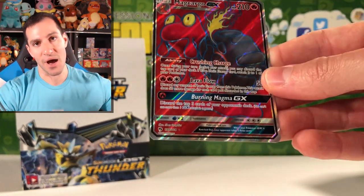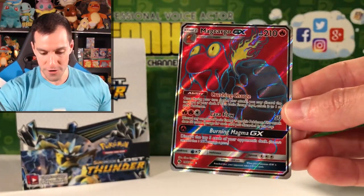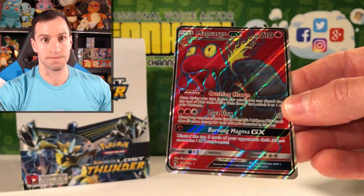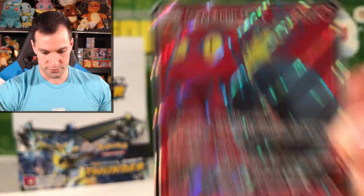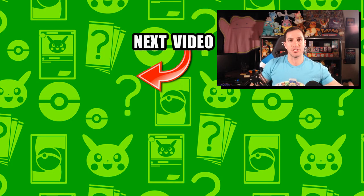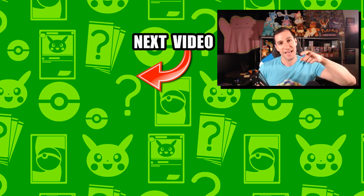And an upside down Magcargo GX Full Art card! That is some last pack magic — beautiful! It reminds me of like the Hypnotoad from Futurama. Full Art GX card! I hope everybody enjoyed this very early Lost Thunder English booster box opening. Please do leave a like, let me know your thoughts on the set, and have a great day. My name is Lean Heart — stay awesome, stay positive, and as always I will see y'all in the next video.